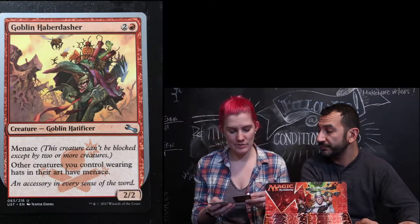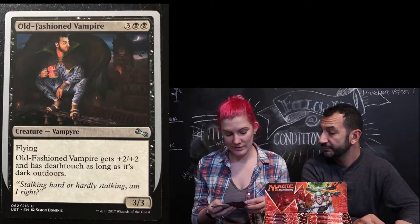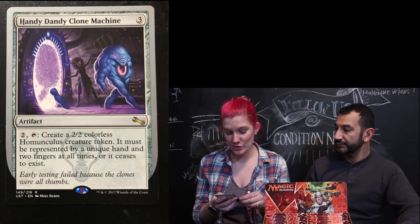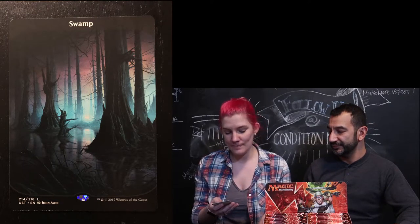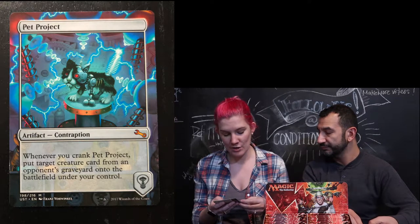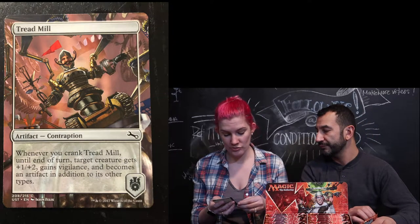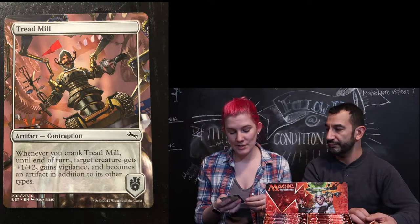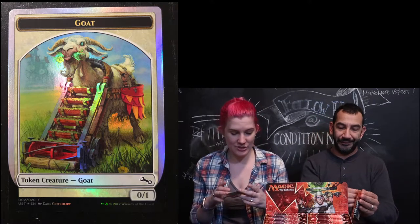Goblin Haberdasher — he's classy looking. Handy Dandy Clone Machine, it's an artifact — create a two-two-color Homunculus creature token. I got a Swamp — oh my god, it's so pretty. A Pet Project, a contraption — whenever you crank that project, put a target creature card from an opponent's graveyard onto the battlefield under your control. A Treadmill, another artifact contraption — whenever you crank Treadmill until the end of turn, target gets plus one plus two, gains vigilance, and becomes an artifact in addition to its other types. And finally I got a foil Goat — it's just a token creature.